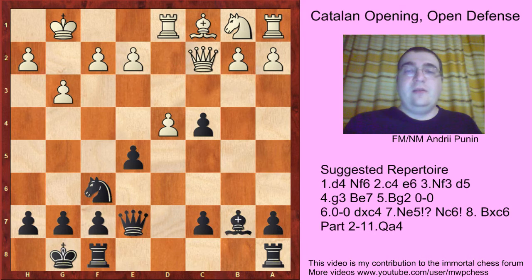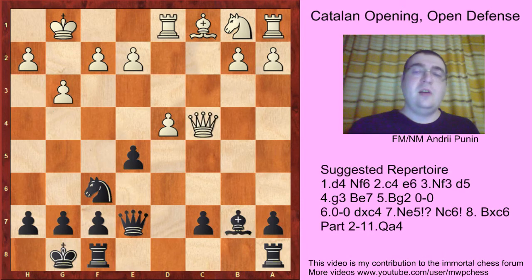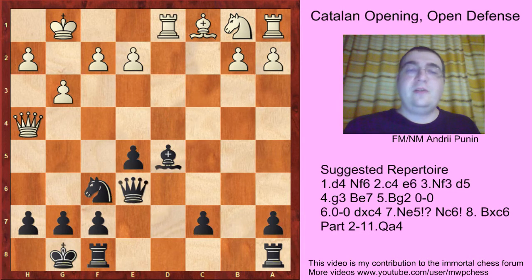So black tries Bb7 with the idea of getting Qh3. For example, in one game Qc4 was played and Qd7. Now it's a good moment for white to give the d-pawn back by playing d5, otherwise black's attack can be very strong. So d5, Bd5, Qh4. But Qe6 — no problems at all for black.